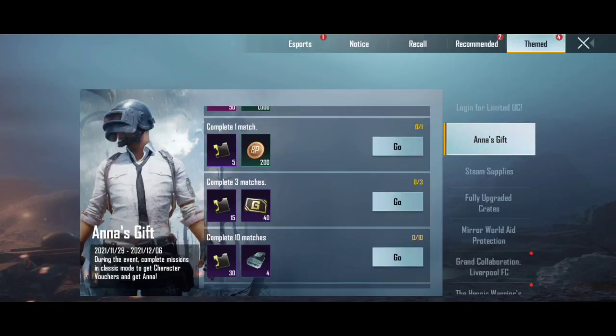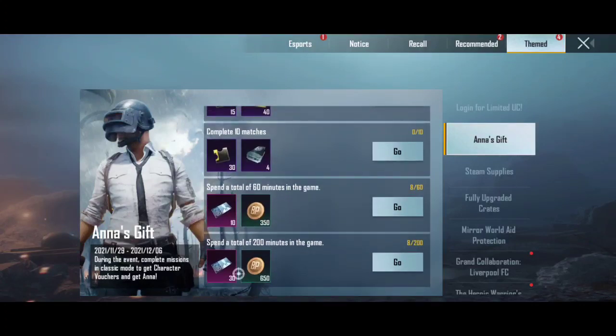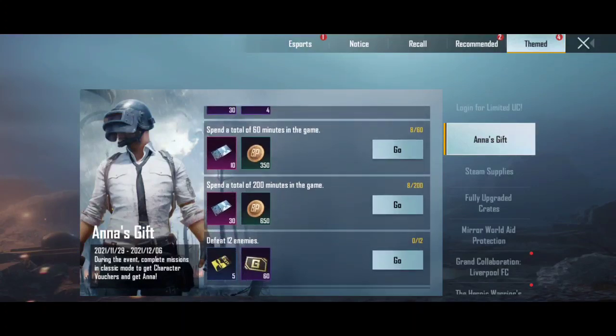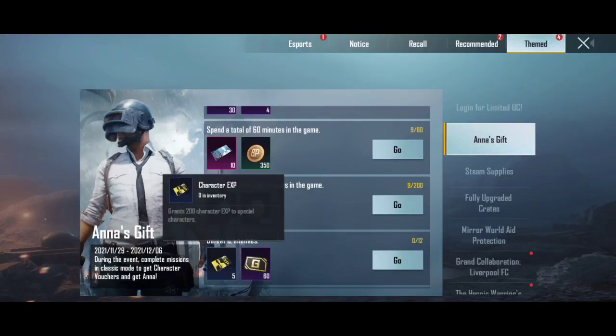If you complete 10 matches, you will get 30 characters, and 50 characters along with character XP. You can increase your character XP — first, spend 60 minutes in-game to get 10 character vouchers, then spend 200 minutes to get 30 more, bringing us to 150 character vouchers. Defeat 12 enemies and you will get a card worth 5 million and 200 character XP.